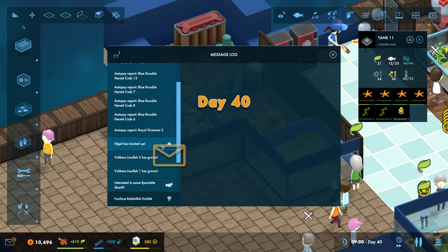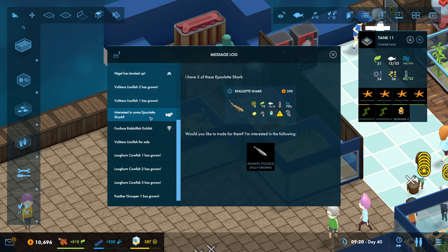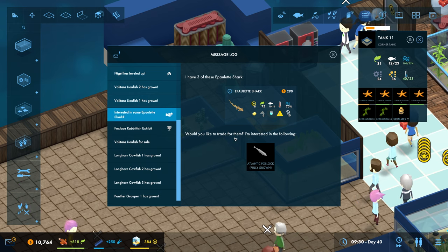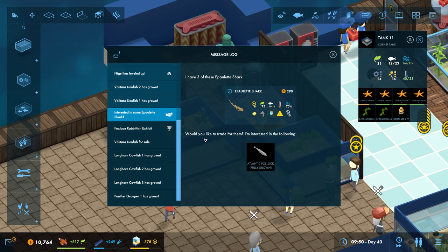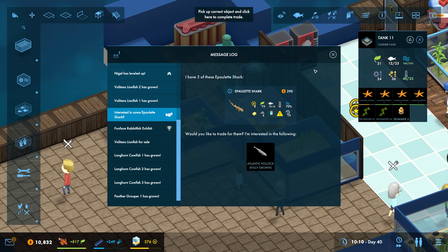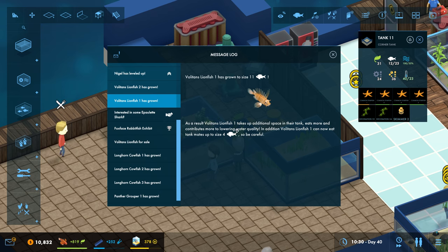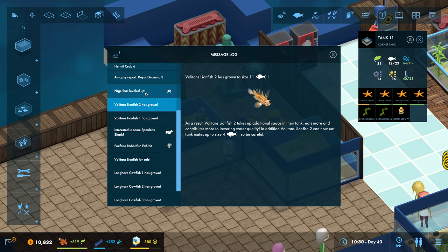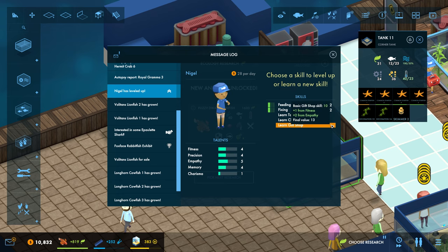Let's have a look at our mail because we've got lots of mail down here. Would you like to trade for them? I'm interested in the following. I haven't really got any space for them, so not really. They've grown. Okay. I bet these are all grown, aren't they? Leveled up - cool! What should we get? You learn talking cleaner - let's get them doing some cleaning. Thank you.